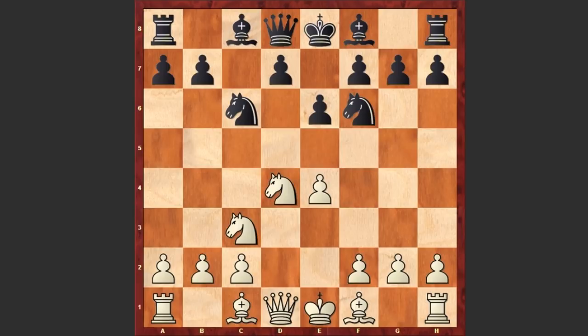Another very popular alternative is playing Nb5; if d6 then Bf4, going for the Sveshnikov variation. But instead after Nc6 we see Nxc6, Bxc6.